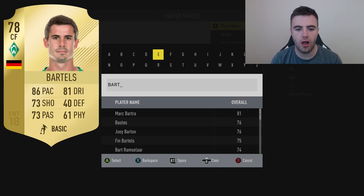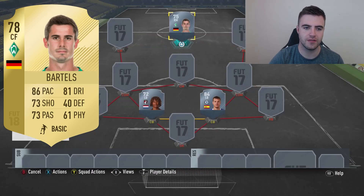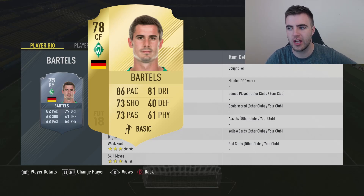Next up we have one that's going to be a dirt-cheap centre-forward. Bartels was a right mid last year, but he's now got not only an upgrade but a move to centre-forward, and his stats are looking very decent — 86 pace, good shooting, fantastic dribbling. He's going to make for a really interesting new centre-forward striker in the Bundesliga. He's played on the left and right all his years on FIFA, but he's really kicking off at Werder Bremen playing up front, and that's going to be a really good, cheap starter striker for people in the Bundesliga.